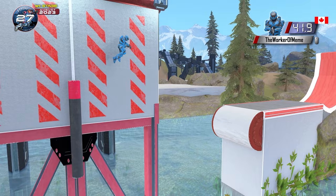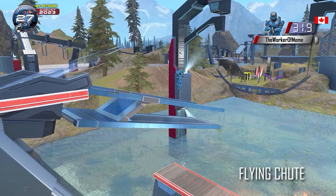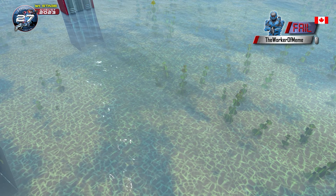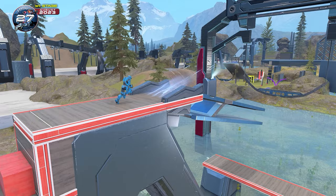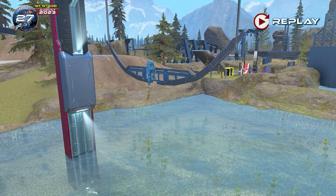Worker of Meme is on to the Warped Wall. Our first competitor to take it on this tournament and he is up it in one. Now for the deadly Flying Chute. He launches. He jumps. Worker of Meme is on it. He save jumps. Now he misses it. Worker of Meme had the perfect save jump right there. He meleed in midair — not sure if that threw him off. He melees again. He was so close. He had that. I cannot believe he wasn't able to get back onto it.